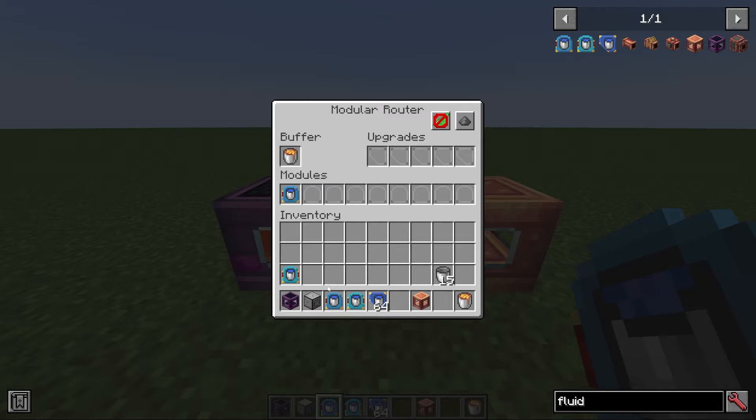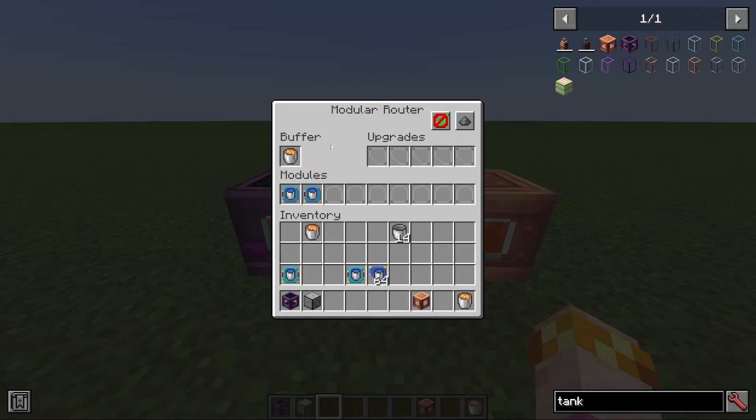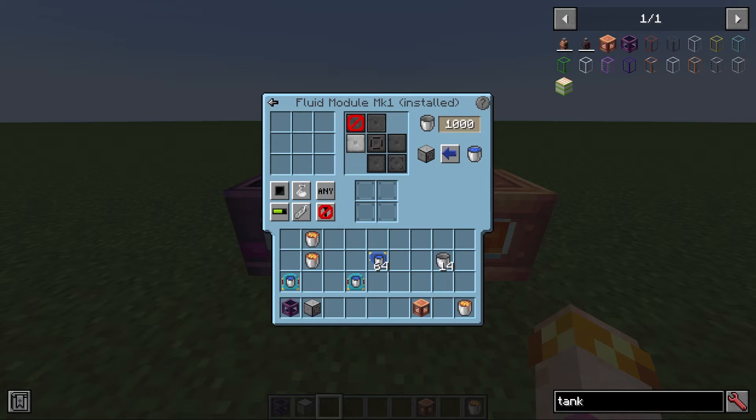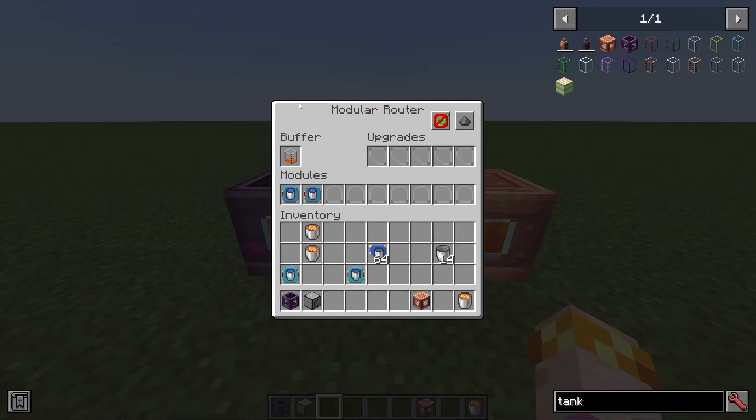Just like the pullers and senders, we could use two fluid modules to transfer fluids from tank to tank. If transferring fluids a bucket at a time is too slow, you could use the fluid transfer upgrade to speed that up. Each fluid transfer upgrade enables the router to move 200 additional millibuckets. If you add five upgrades, it'll transfer 2,000 millibuckets (two buckets) at a time. You can add as many as 35 of these upgrades, meaning it'll transfer eight buckets at a time at that point. And because it's in the upgrade slot, this affects every fluid module the router has.